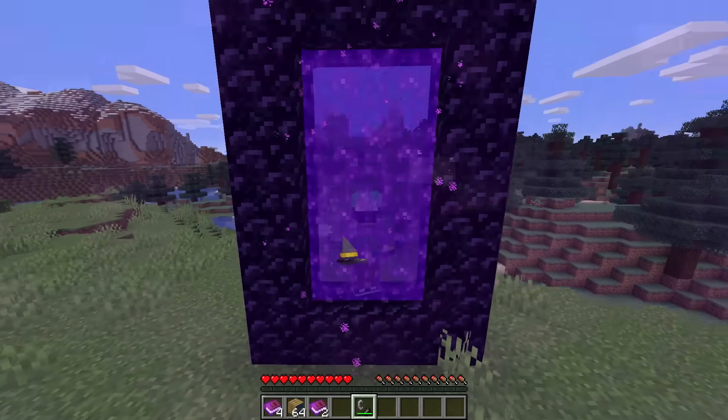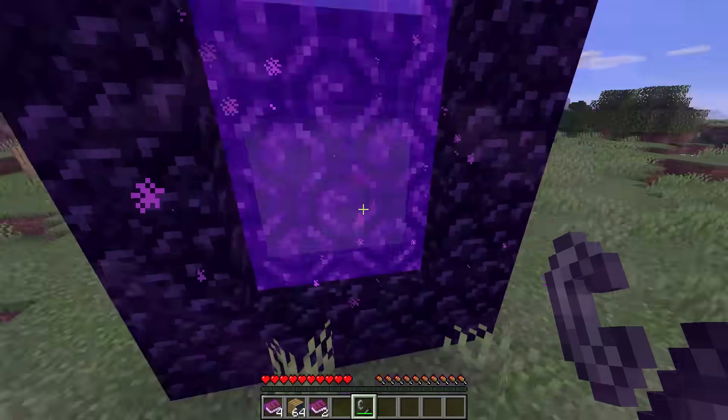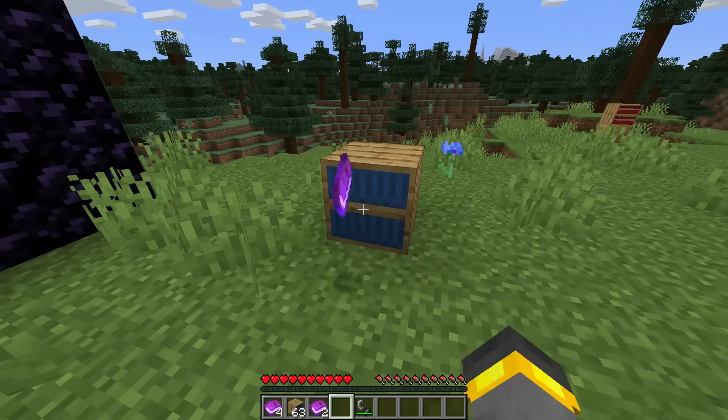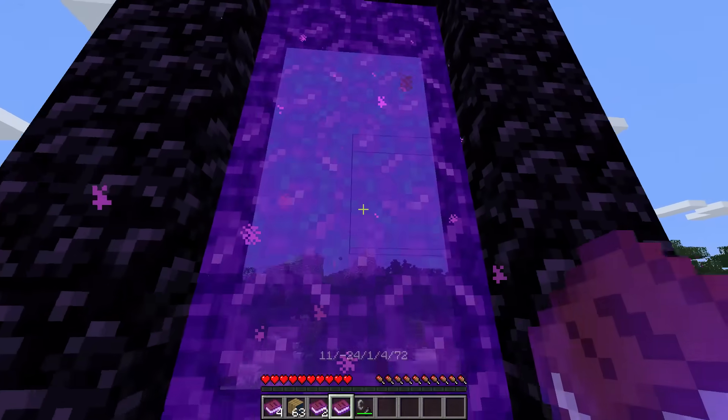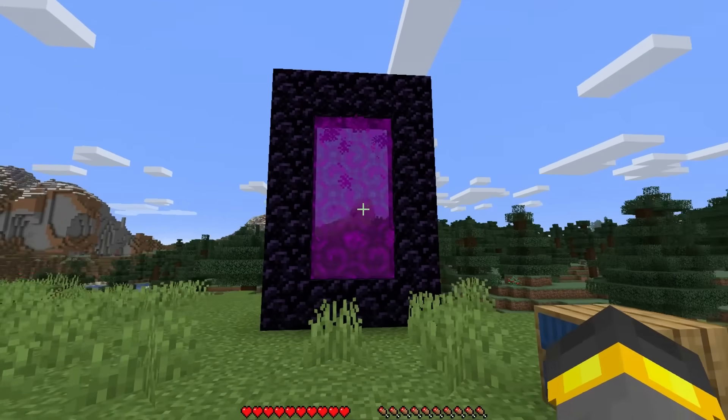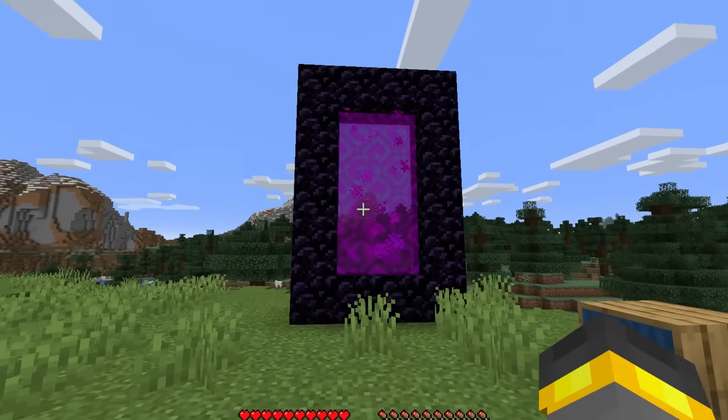The true beauty begins when we walk up to another portal and light it. If I were to step into this portal, it would just take me to the plain old same old Nether. Instead, if I were to place a bookshelf down, interact with it, get a book, and throw it at the portal — well, it changed. Not that much of a change, but definitely a change. That's the beauty of it, the magic of it.